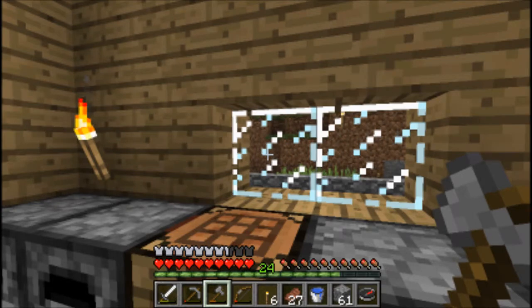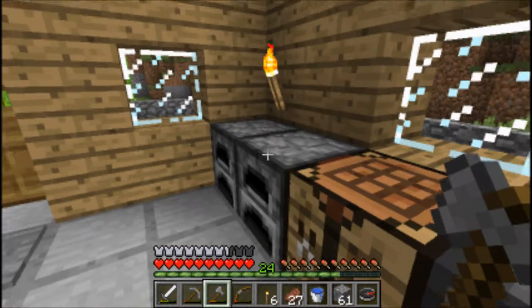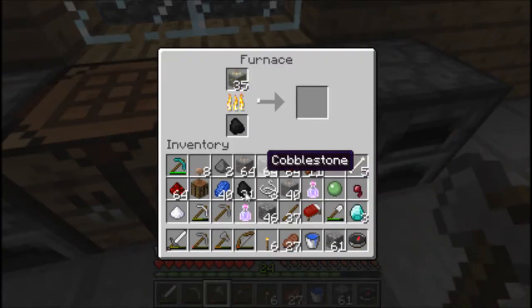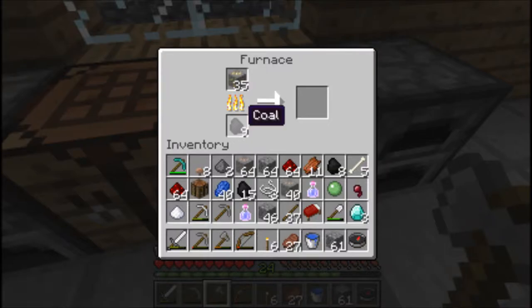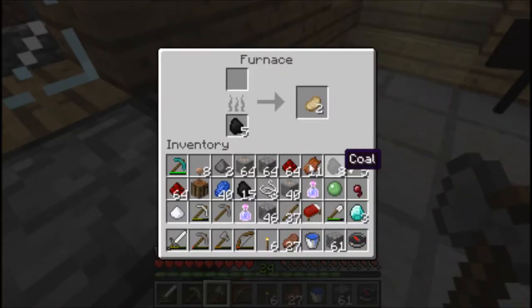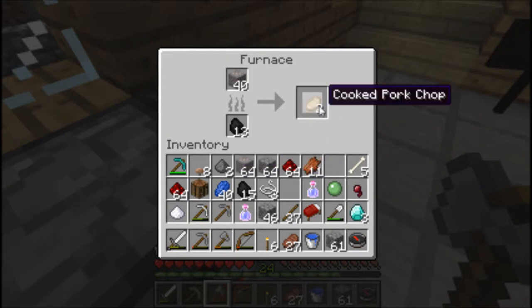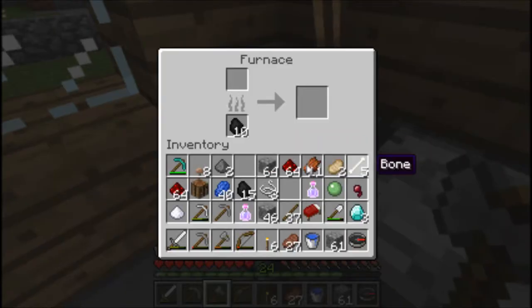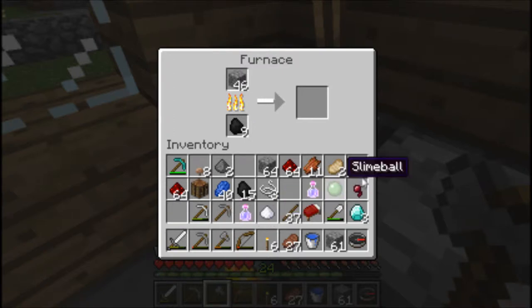I showed last episode that I found a pigman that somehow came through my portal and I trapped it, but then it despawned. I'm just gonna put stuff in the furnace to cook. Sugar - yeah, I'm gonna leave that for now. Nothing else to cook.